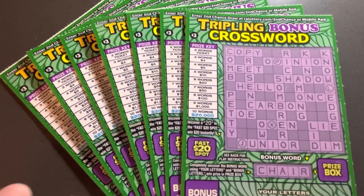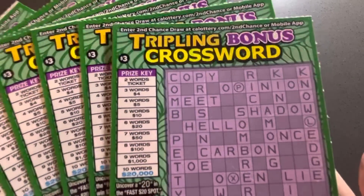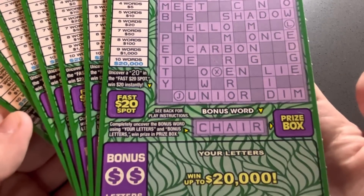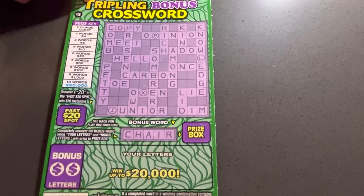Hi everybody, happy Wednesday. It's Amanda, and I'm back with some more crossword tickets. We have the tripling bonus crossword from the California Lottery. There's a fast 20 spot, a bonus word, two bonus letters, two words for a ticket. So we've got tickets 82 through 88. Let's see if we can win something here.